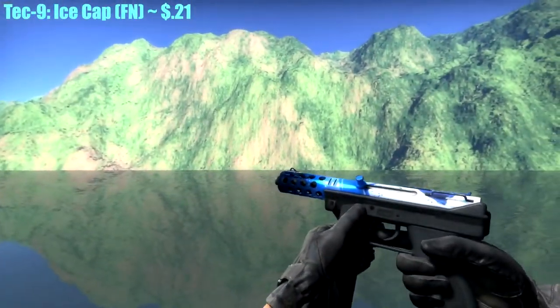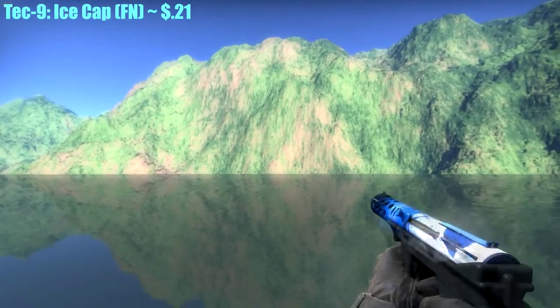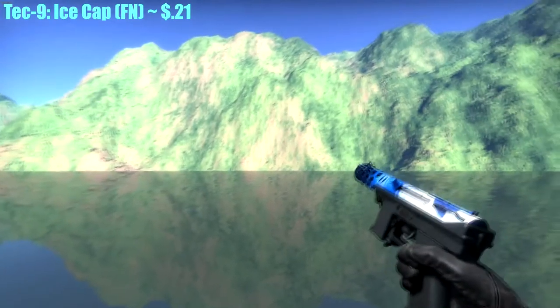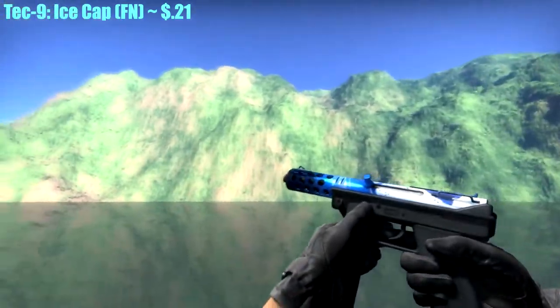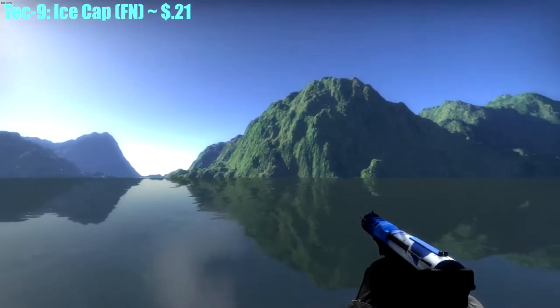Next up we have the Tec-9 Ice Cap, Factory New. This gun goes for about $0.21 on OP Skins and it looks great. There are different patterns on the top — you might want to browse around because they have mostly all white, mostly all light blue, and all blue options. If you prefer a certain color on top, you can definitely look for that.